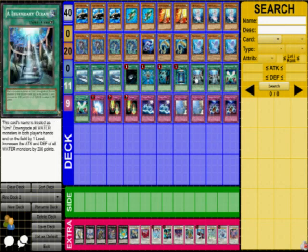I usually use Surface to get back Torpedo Fish and Cannonball. Destroy their whole field. Dark Hole, Reborn, Heavy Storm, Book of Moon. Be careful when you're using Heavy Storm in this deck.